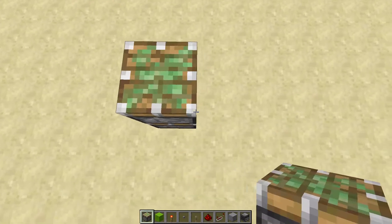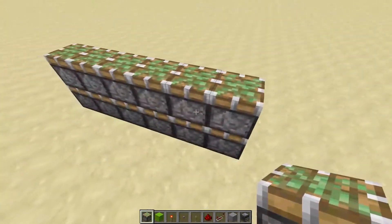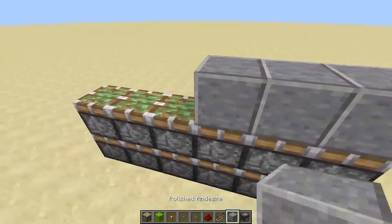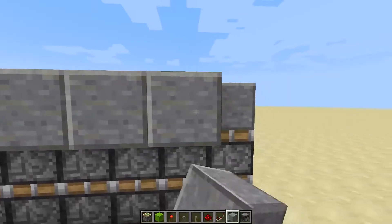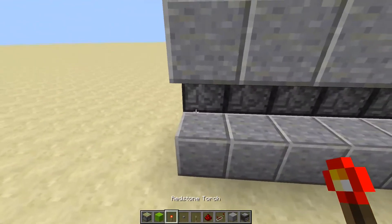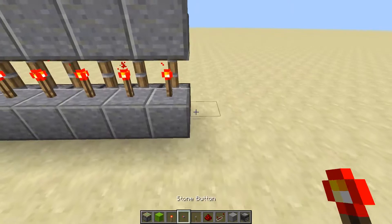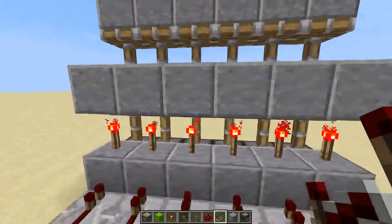We're going to go six across with this gate. We're going to stack two pistons up like this, six blocks across. Then we're going to put whatever block you're using to build on top, and then a second block here. And that will essentially be your floor. And then another block going into that bottom piston.